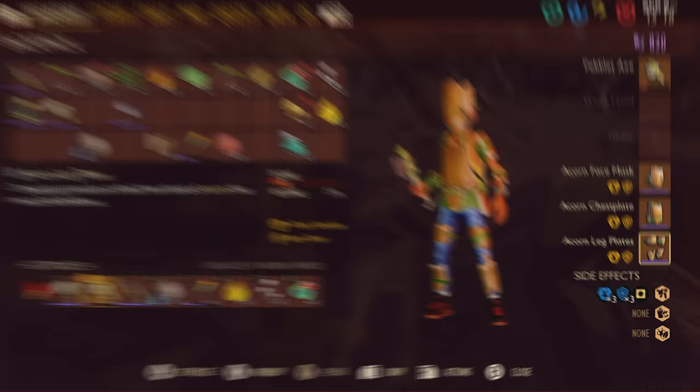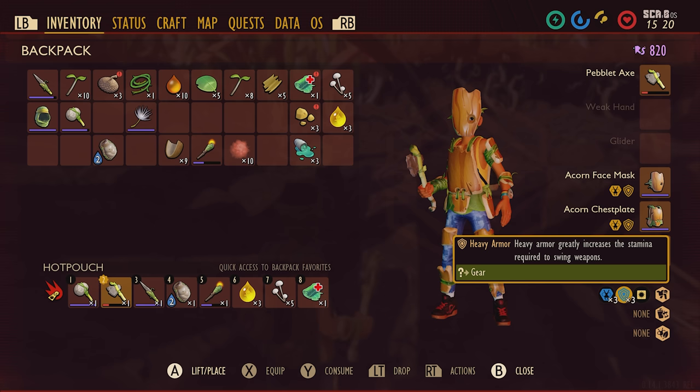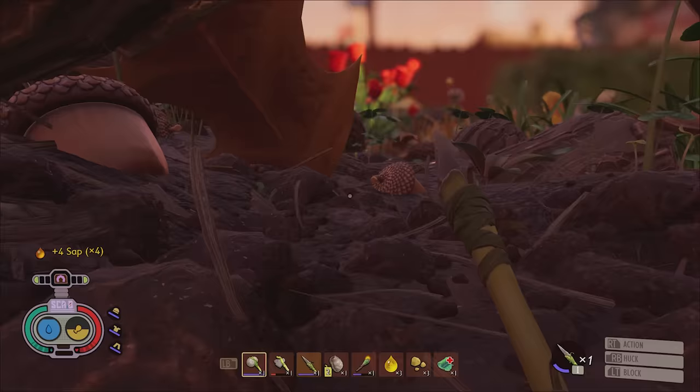Put the whole set together and you'll unlock the Uncrackable Bonus, which increases the number of times you can block repeated attacks. Altogether, the Acorn Armor can help make your first few days feel a lot less panicky and might help you avoid an unnecessary death or two, so you'd be silly to ignore it. Nuts even.